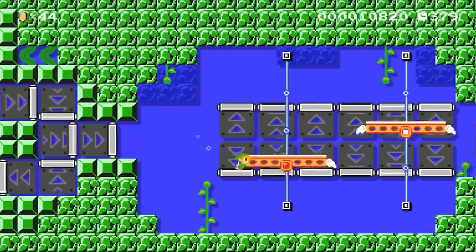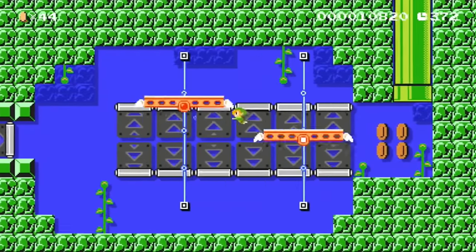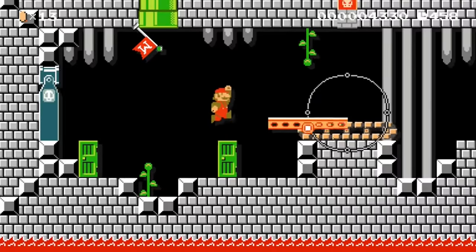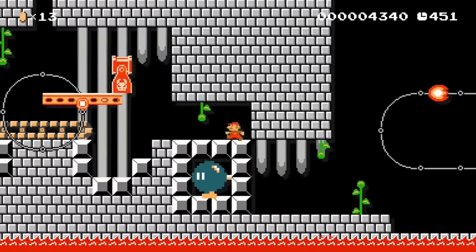Here, Link tries to swim towards the exit pipe but the platforms try to carry him away. Whenever a platform takes him behind a one-way door he has to retry the whole challenge. And here we use a platform to position a bullet blaster. Once the blaster is set up, it will ignite a bob-omb and open Mario's path.